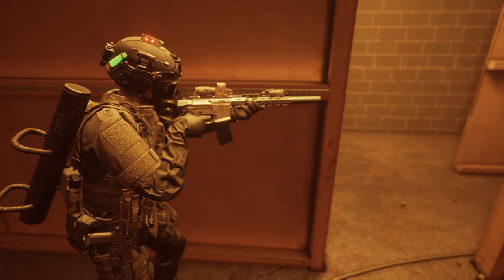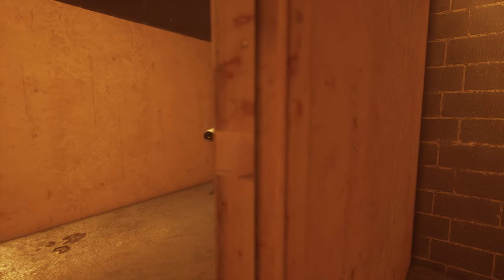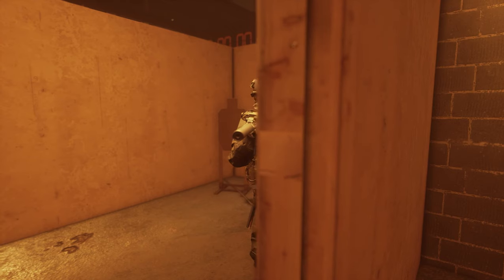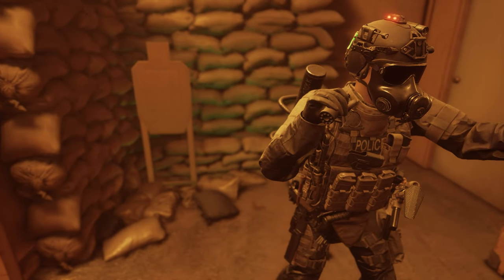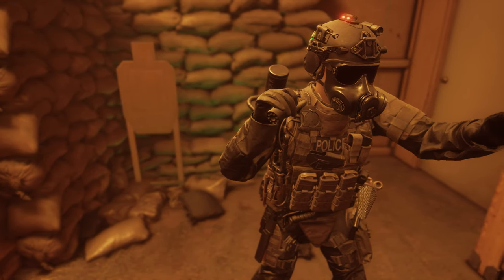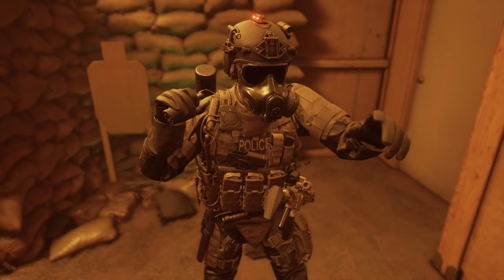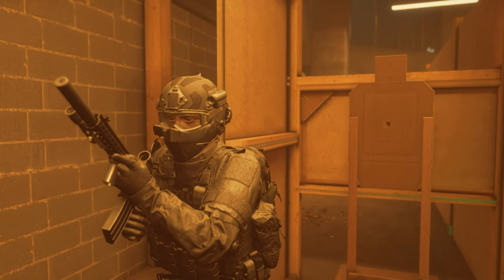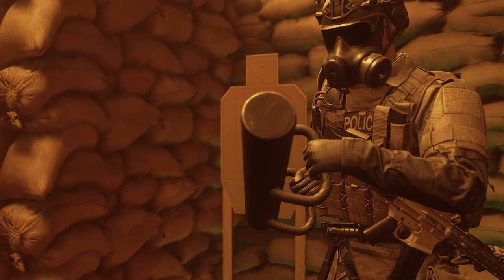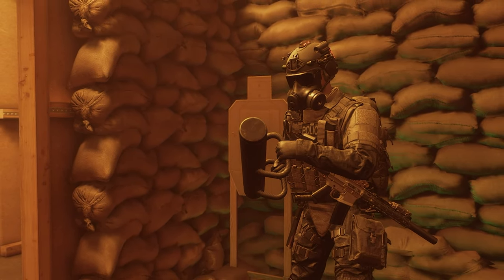First, we have our point man, also known as the number one man in the stack, who addresses open thresholds and evaluates them for threats first. He pies open doors and takes the first step inside a room. The number two man has control over the stack, communicating decisions from the number one man to the group. He also prepares and throws distraction devices like flashbangs or stingers. The number three man pulls security with complete situational awareness, and the number four man pulls rear security and may serve as the breacher, getting the threshold open and quickly moving out of the way for the point man.